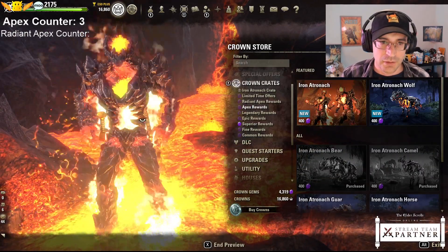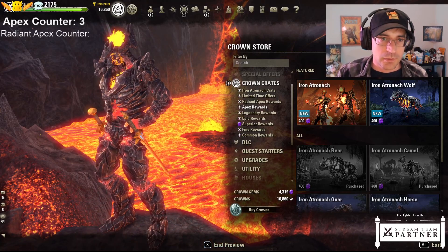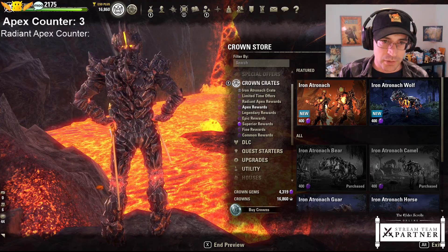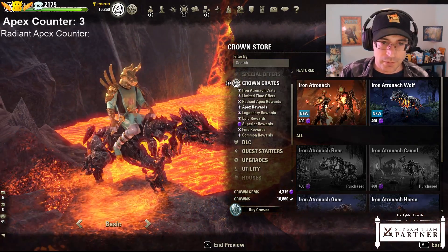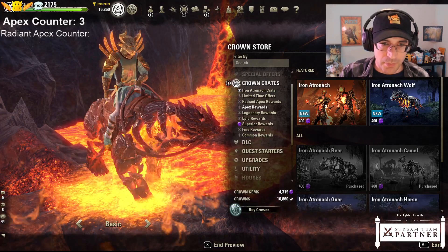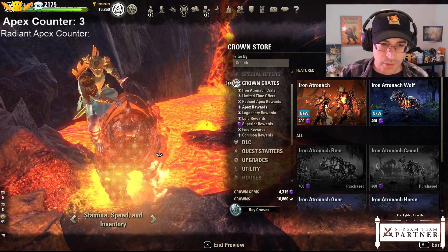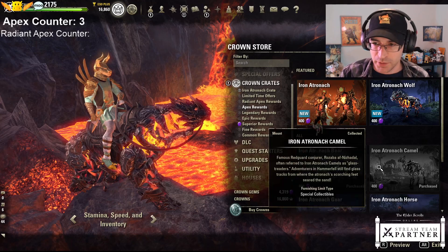Here's the skin - I didn't get the skin, but it's just as much as the mounts are. Kind of a cool one. Like the lava flowing through here and bubbling around. Wolf I did not get - they kind of all have this open cranium type of a look, which is kind of interesting. I've got the Bear. I've got the Camel.